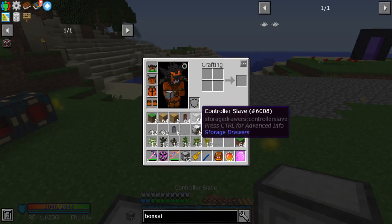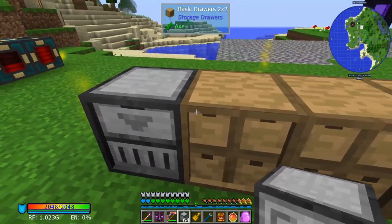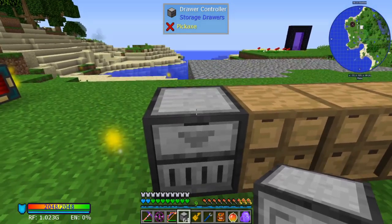I like the controller slaves because it just makes this so much easier. But when dealing with controller slaves, keep in mind that they must be within 14 blocks of the controller.